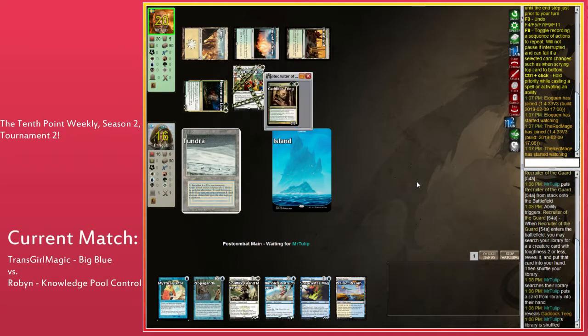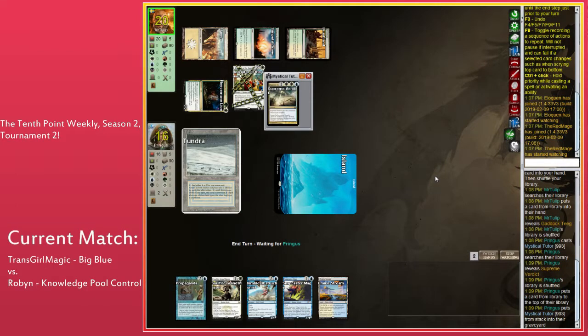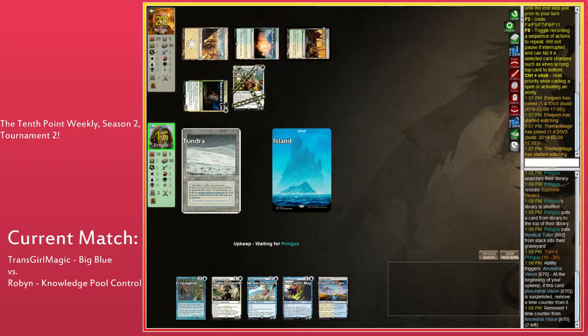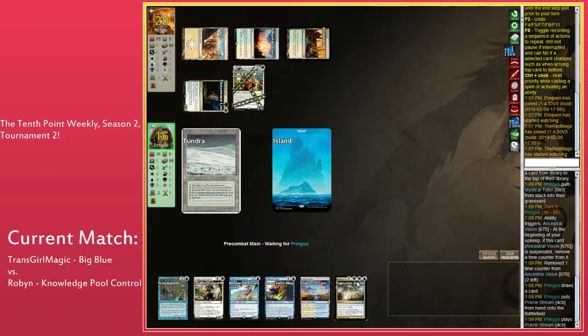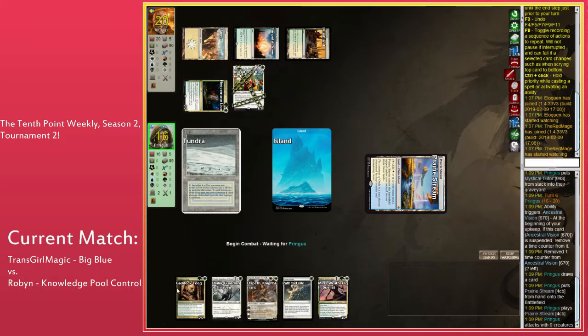If Mr. Tulip is smart, he's probably going to find something like Knight of Autumn to kill this Propaganda. He's a very good player who reads really well, but not a psychic. Because this Propaganda is going to be a problem — Propaganda is going to be a huge problem. Robin has Mystical Tutor for Time Walk. Then next turn Prairie Stream comes in tapped, plays Soulfire Grandmaster, and the turn after that we're getting closer. But you need six lands to make that combo work.